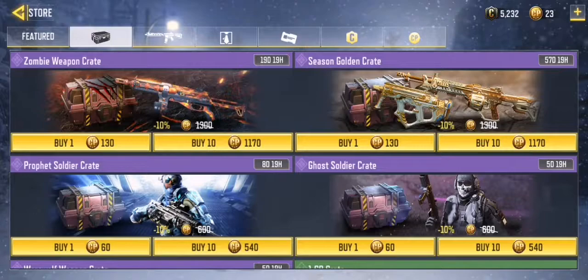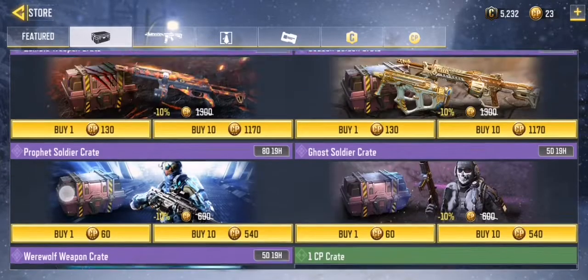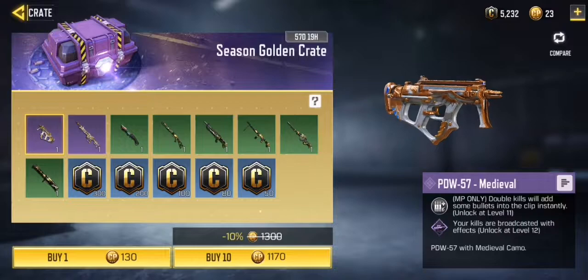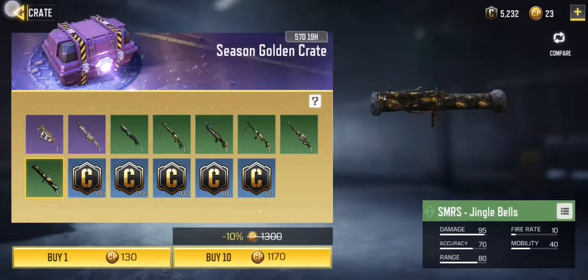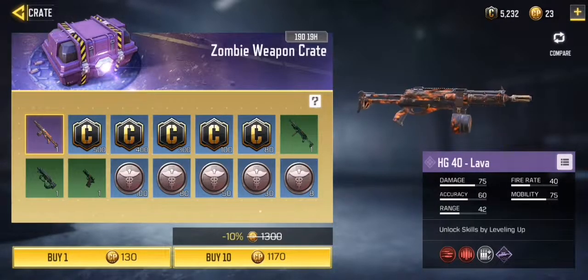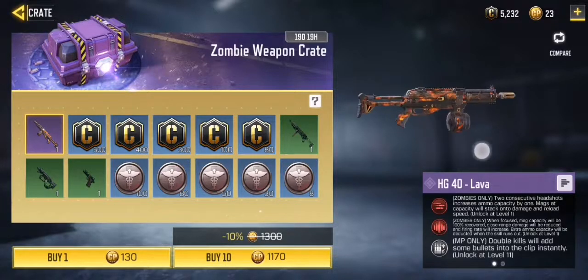They've added a 1 CP crate for leftover CP — you don't know what to do with them, you can open it and these are the items you would receive. There's a season going crate that looks very nice. There's also a zombie weapon crate — I love the lava weapon. It includes pistols and everything, and you can view the zombies skills for each weapon of course.